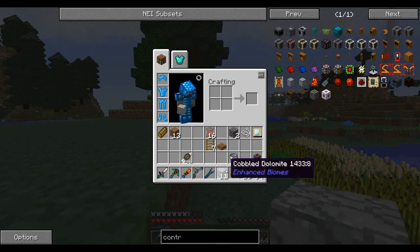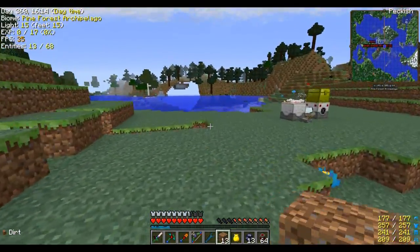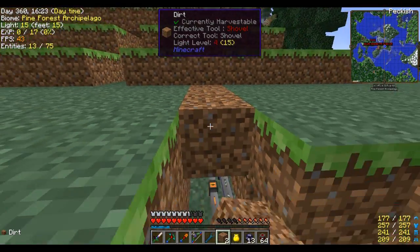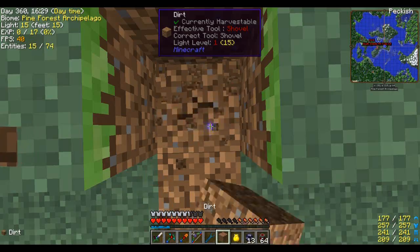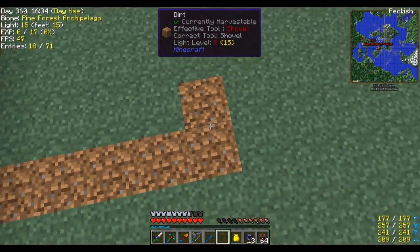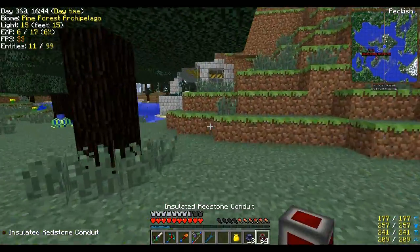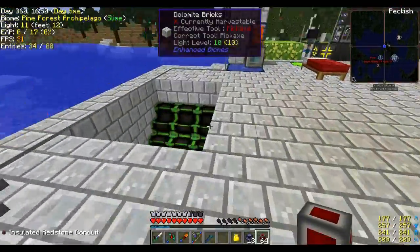So I guess the next thing to do is run a bunch of cable over to the reactor so we can set up the reactor room as well. I think this one right here was an extra block. Let me run that and also run the other conduit — the redstone alloy conduit, the insulated redstone conduit — and we'll finish setting that up as well.